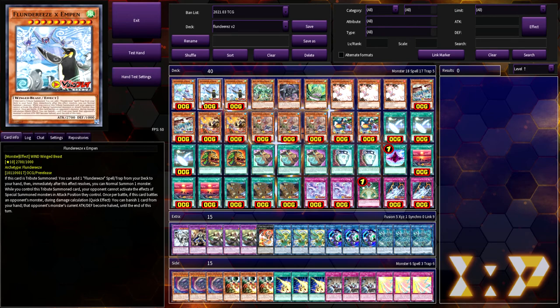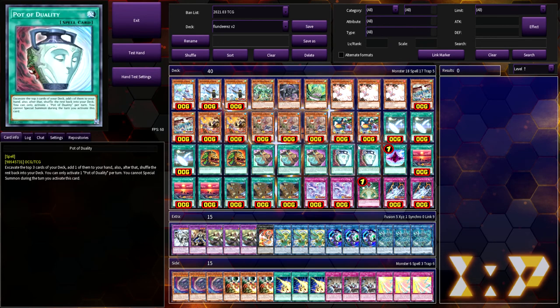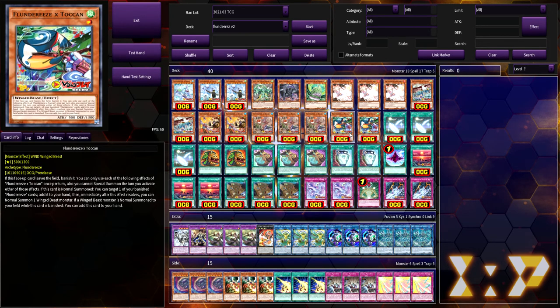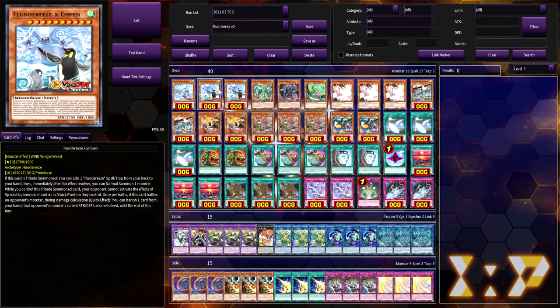I've looked at a few different builds — from Lithium, from Yaxine (apologies if I butchered that), and from a YugiohTube who had more of an OTK turbo version. I've tried to blend all of those together into one build. Again, this is still a work in progress — the cards have only been out for about two weeks.